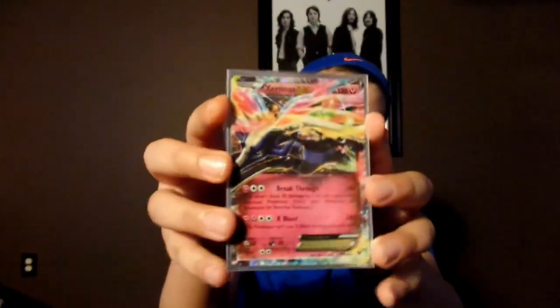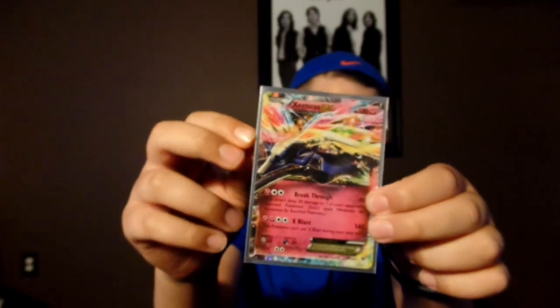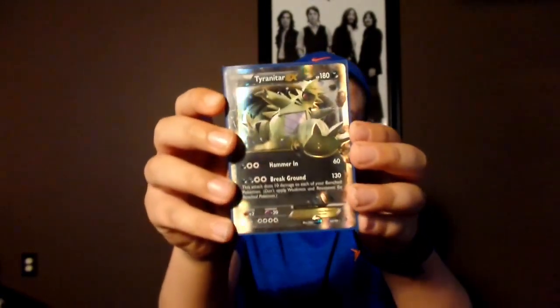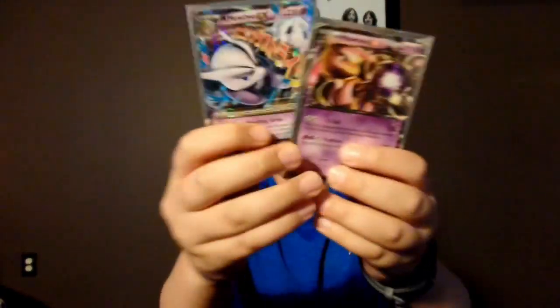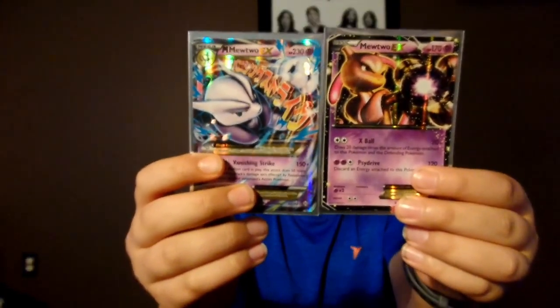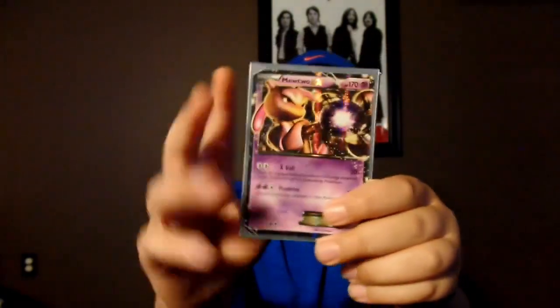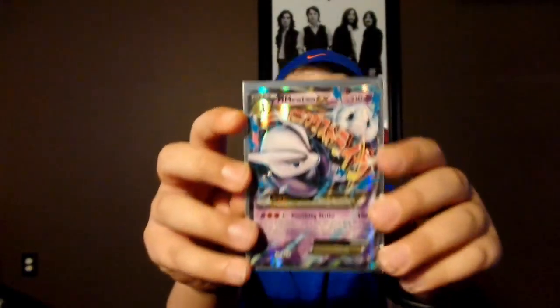Next we have an Exeggutor EX, which is very powerful. When I was younger I was really happy to see this in my X and Y base packs. Next is Tyranitar EX, which I traded my friend for — I didn't even know he had it, and I was looking for it to complete my Ancient Origins set. Then we have Mewtwo EX and Mega Mewtwo EX. The Mewtwo EX is the promo card with X-Ball, and this Mega Mewtwo is the Mega Mewtwo X version with Vanishing Strike.